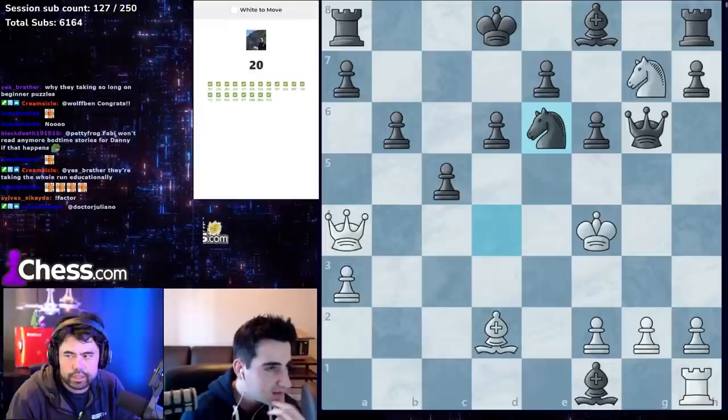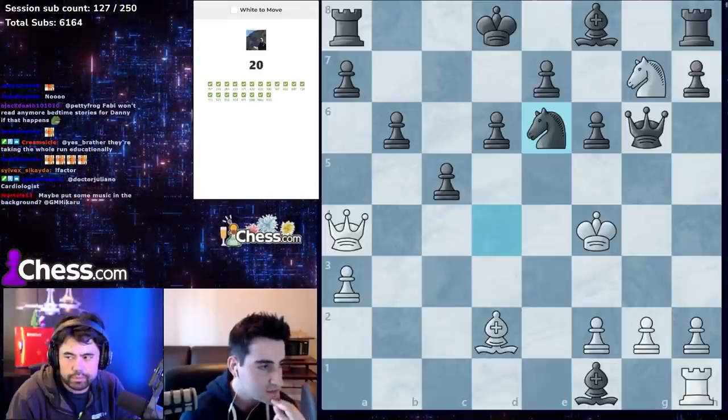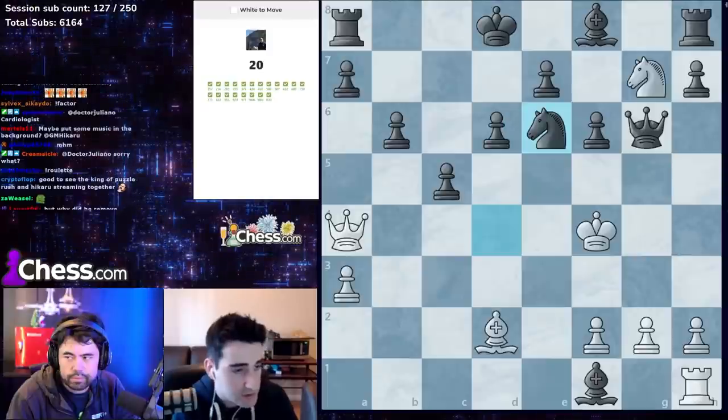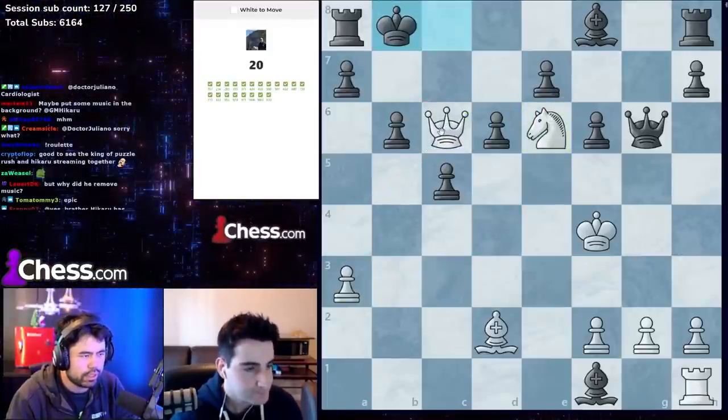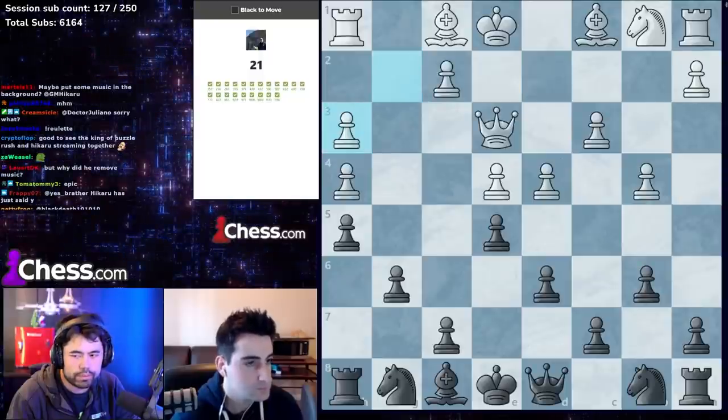This one: knight xc6, and queen c6, queen c7 — you always have to look for checks. Take, go queen to c6, and queen to c7 is checkmate.